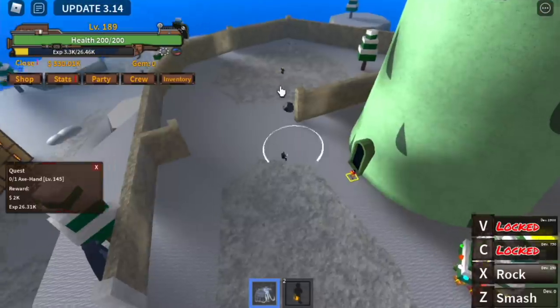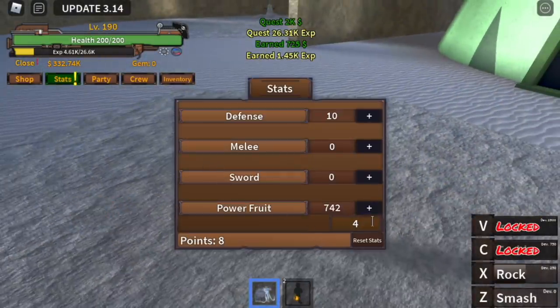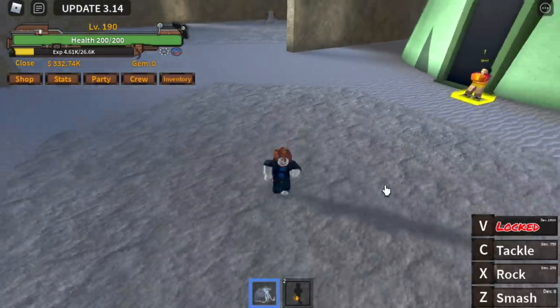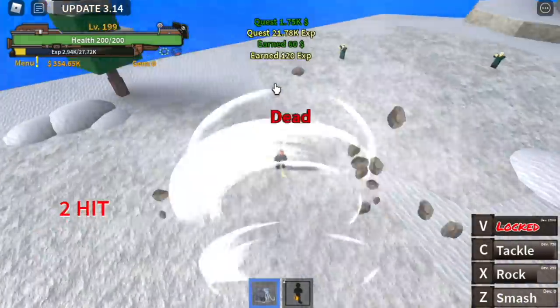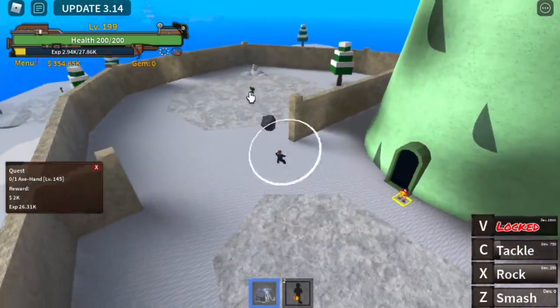At level 145 you can start defeating the Axe Hand. Same strategy: Rock, Smash, dodge, go back to spawn, use your Rock. The goal is to reach level 200. Before you even reach that level, you will unlock your third skill — the Tackle — which lets you burst single targets, and you'll see how effective it is on the next island.